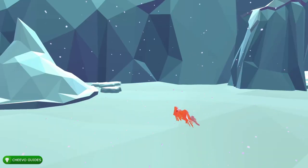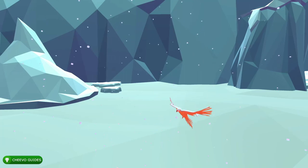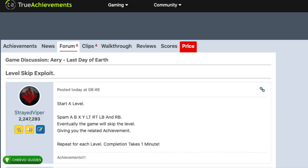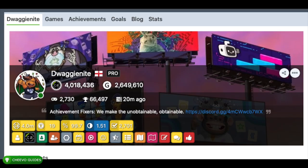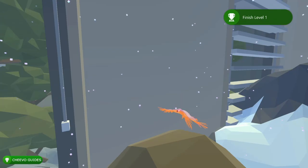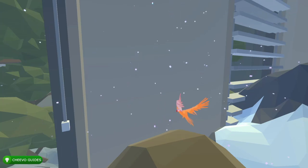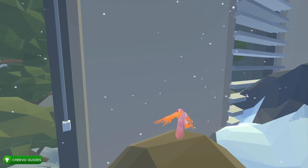Before we get started and I show you guys how to do this level skip cheat, I want to give credit where credit's due. I want to give a shout out to two gentlemen from the TrueAchievements community. First and foremost, a shout out to StraightViper — the first person I've seen post about these Airy cheats in the TrueAchievements.com forums. I also want to give a big shout out to DwaggyKnight — the first person I've seen post a video about these cheats, and I believe he also discovered the keyboard cheat for the older Airy games. Huge shout out to both of those gentlemen.